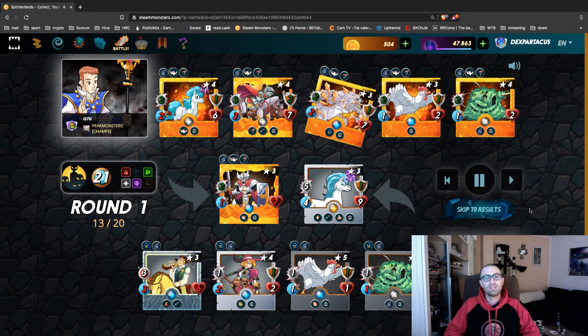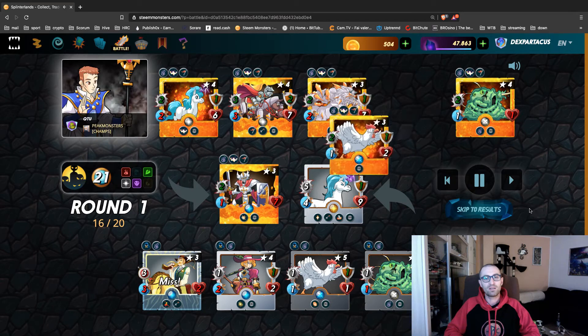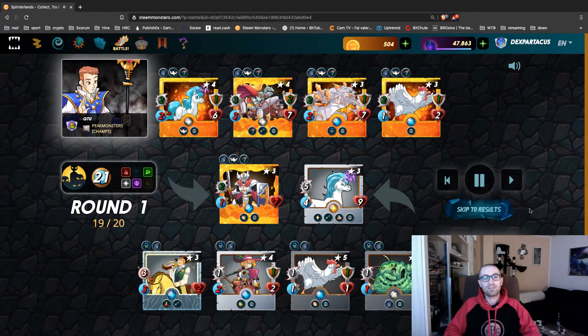The battle starts — the opponent's cards have Piercing, so they attack our Star of the Week, the Silver Shield Sheriff. They attack again and again, but finally they miss! Because we have to see it battle a little bit.